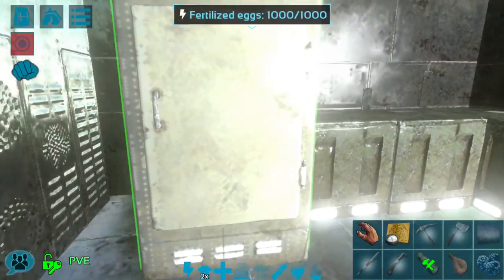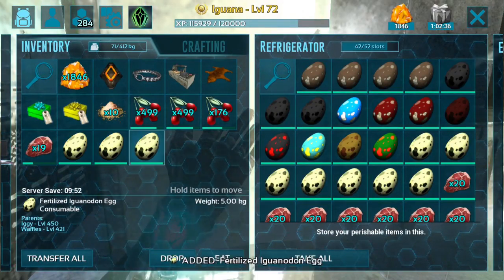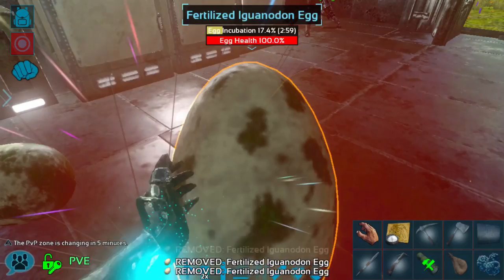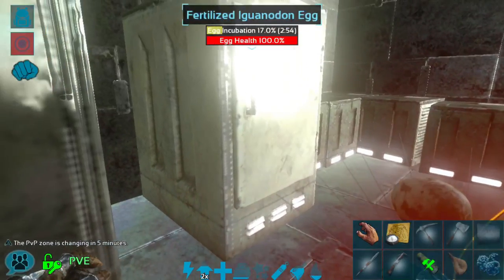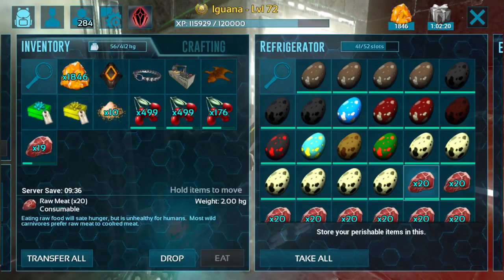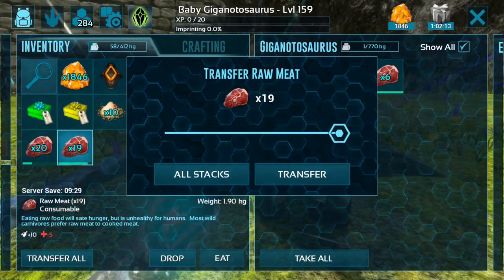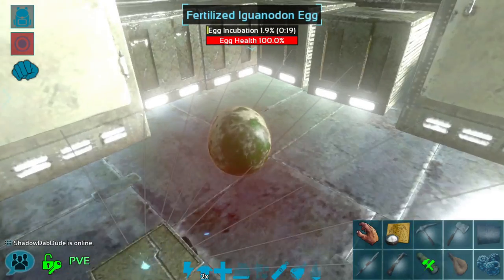Hopefully this one turns out all right. These iguanodon eggs have about three-minute timers on them, so what I'll do is put a little more meat on the giga while these incubate. We are getting some serious lag here with all of the structures and eggs in the area, so I'll see you guys in about three minutes when we hatch up that first egg.